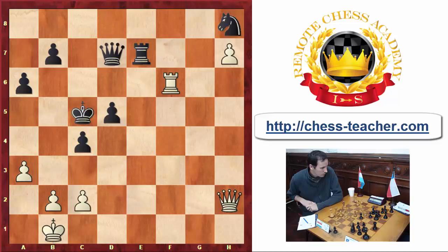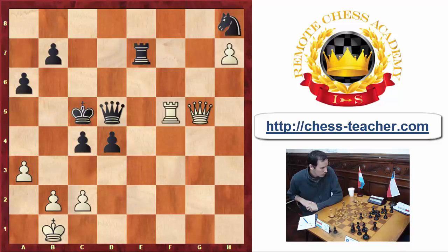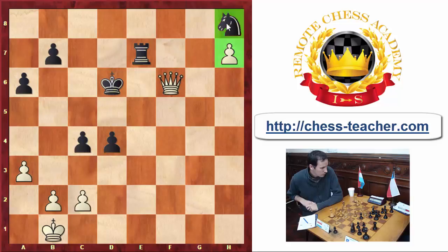So here Lasker managed to find Queen to g1, which basically wins. Rook f5, basically starting to collect Black's pieces. After Queen to f5, King c6, Queen f6 will pick up more material, and even the h-pawn will move further. So that wraps up the key moves of the combination.